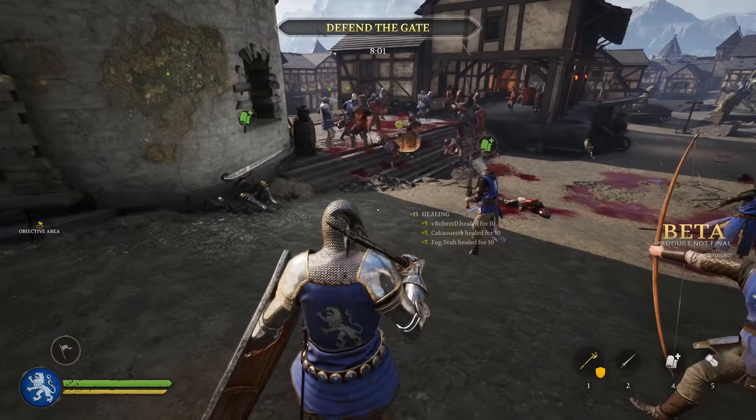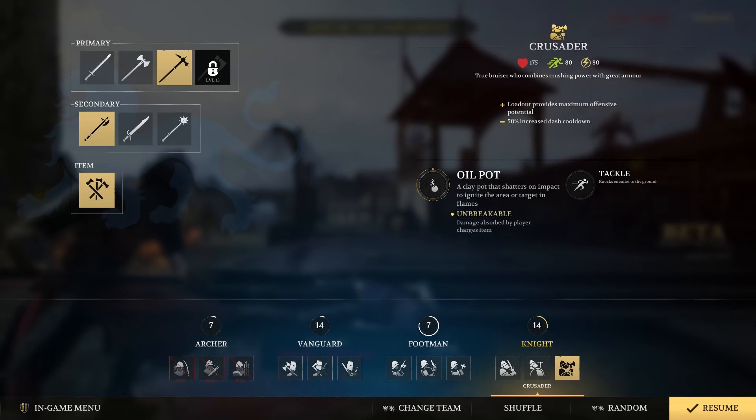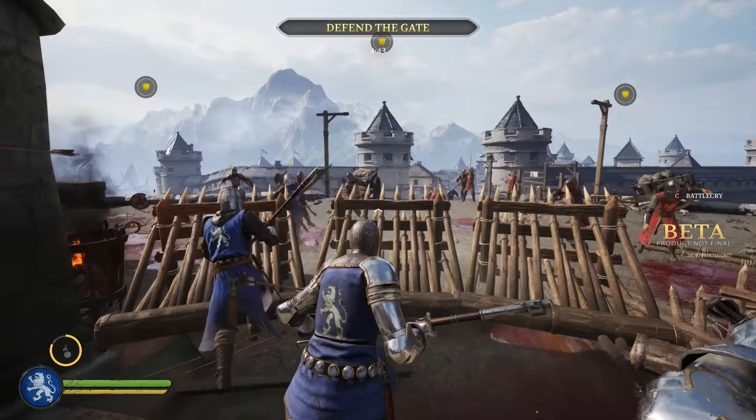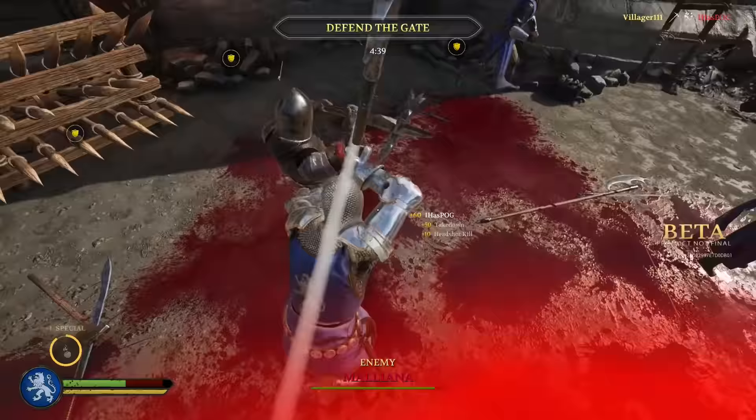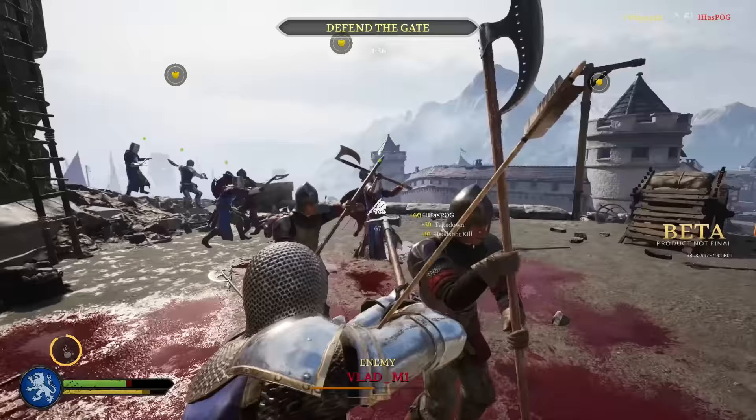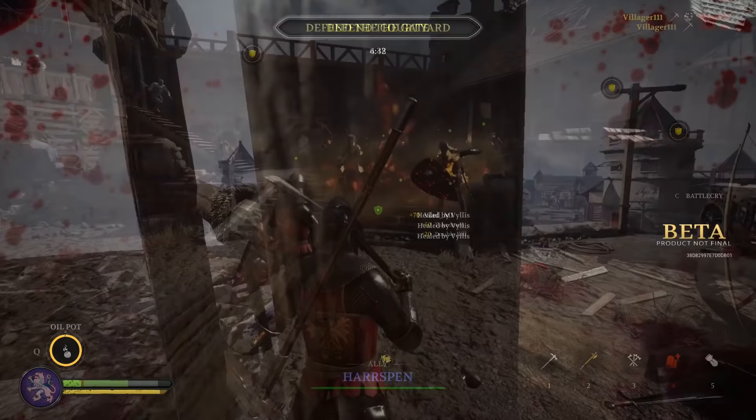The third Knight subclass is the Crusader, a true bruiser that combines crushing power with great armor. He has access to high damage two-handed weapons. The Crusader has two throwing axes in his arsenal that deal pretty good damage when thrown. His special ability is the oil pot, a clay pot that shatters on impact and ignites a small area.